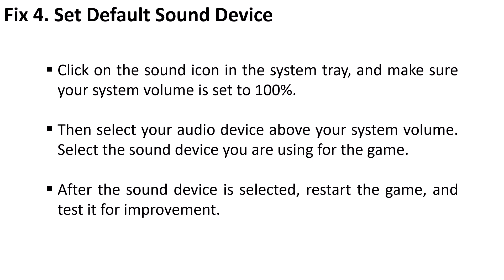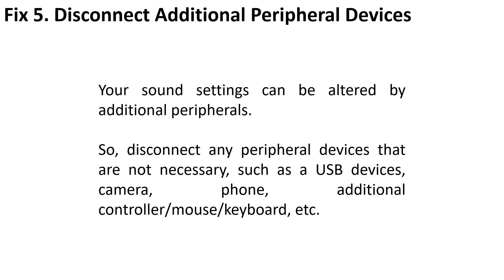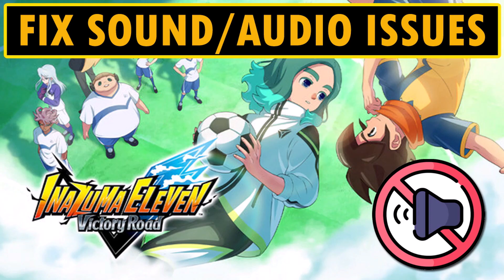Then check if your problem is solved or not. The next solution is to disconnect additional peripheral devices. Your sound settings can be altered by additional peripherals, so disconnect peripheral devices that are not necessary — such as USB devices, camera, phone, additional controller, mouse, keyboard, and extras. Then check if the issue is resolved.